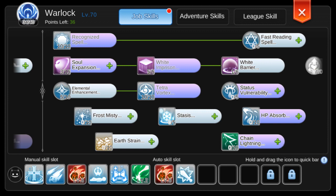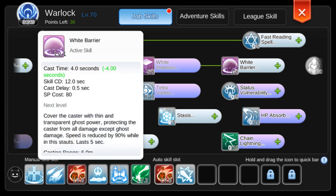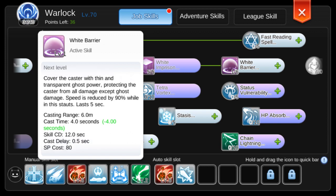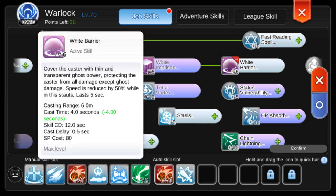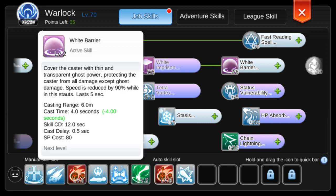At level 1 you are already protected from damage but you cannot move. Starting at level 2, moving is allowed but with a move speed penalty. At max level the penalty is down to 50% move speed, but I think level 2 is already enough — saving points for the other spells.